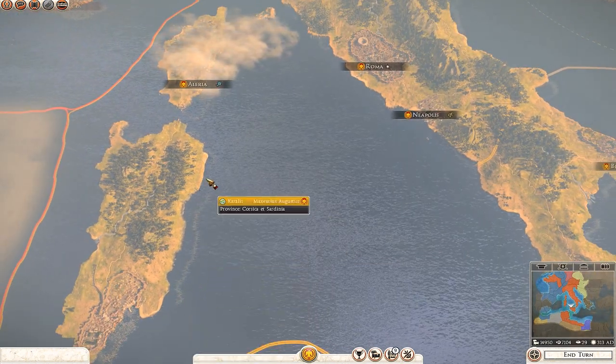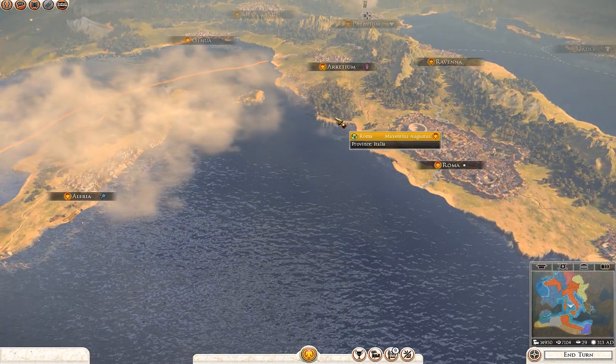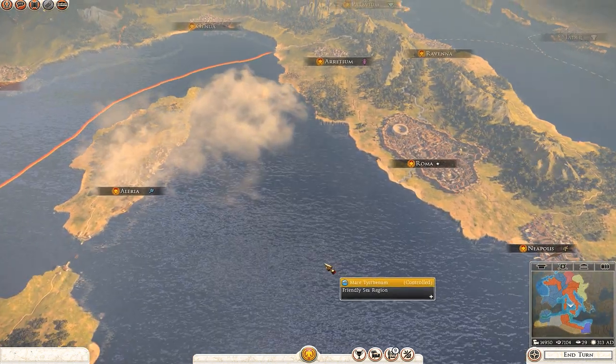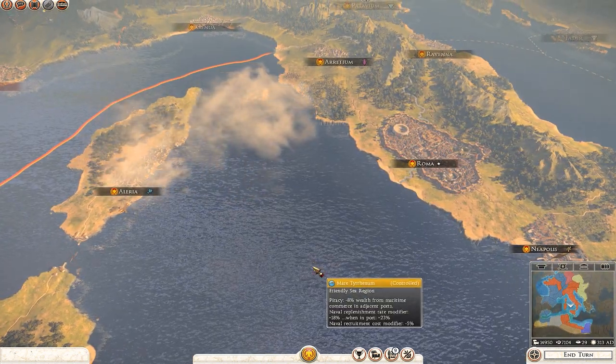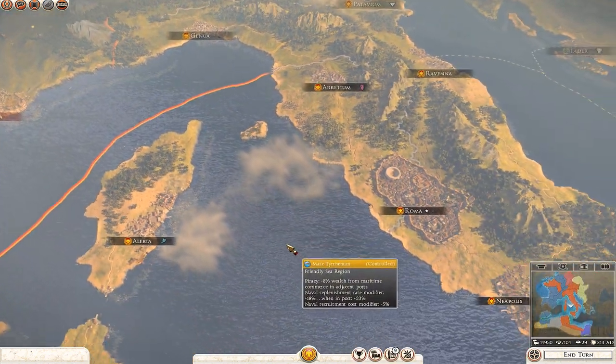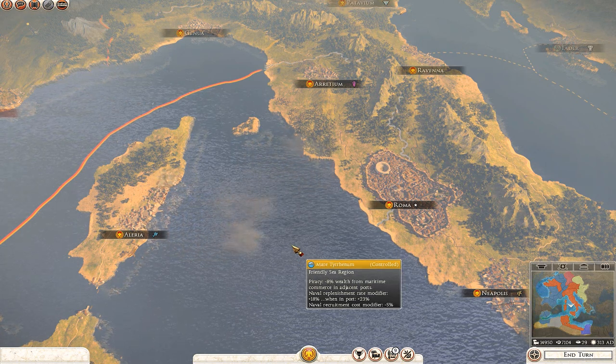I also have the Better Water mod running, which adds reflections to the water, darkens it to a more deep blue, and adds better waves crashing against the rocks. It's been out since the early days of Rome 2 and I'd always recommend having it on. I'm going to create a collection for all these so you can just click subscribe all — check the description for that.